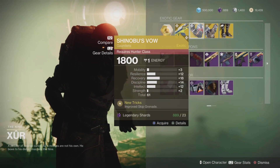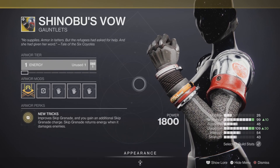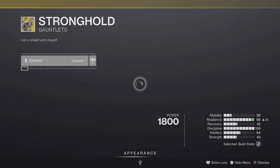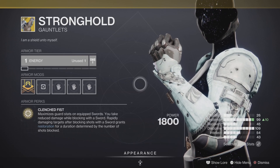The exotic gauntlets for the Hunter class are here, coming with the intrinsic perk New Tricks, which is going to improve your Skip Grenade — you want to get two of those. Excellent in both PvE and PvP.